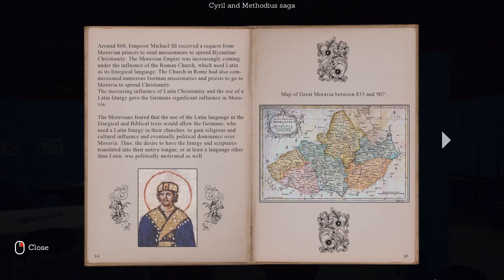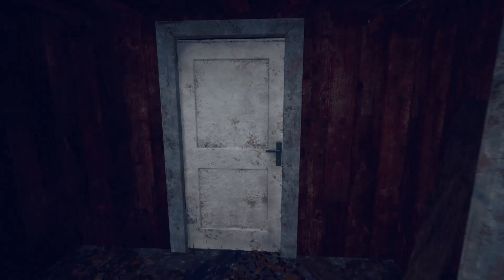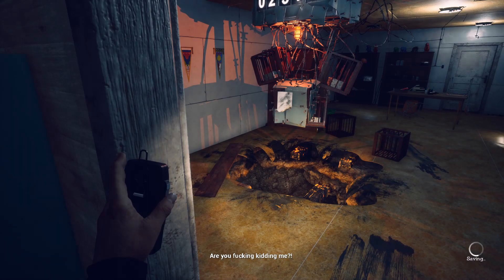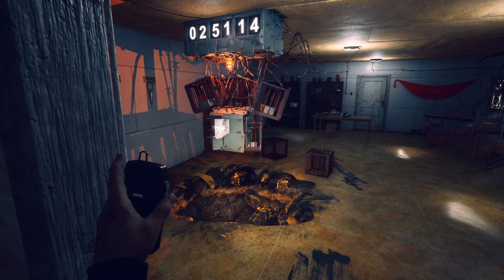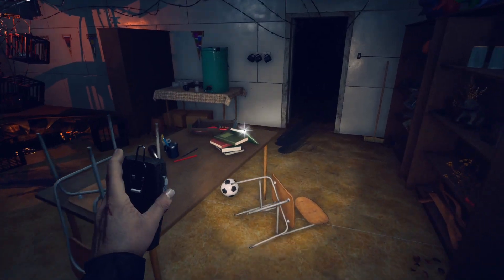Now that we can get inside the red building, there are two key things to do. First, pick up the book that's on the table. Next, interact with the cages — the first one you'll pull out a cell phone, and then to the right of that one there will be a document about the three golden rods. After you pick up those two key items, we're going to go outside the building and start looking for everything.